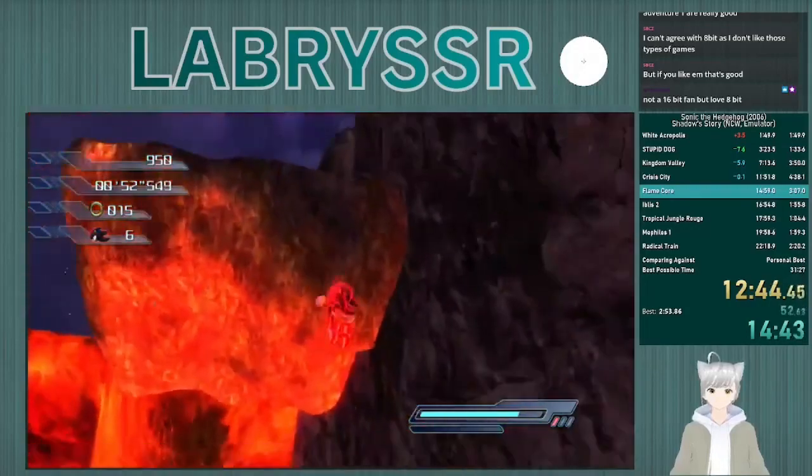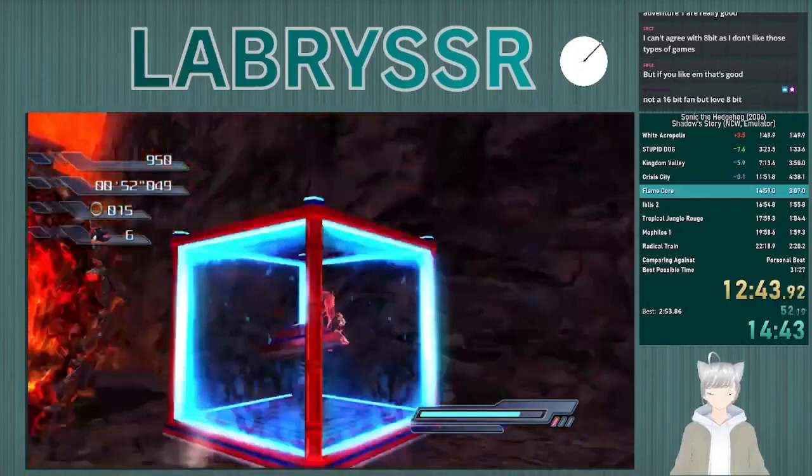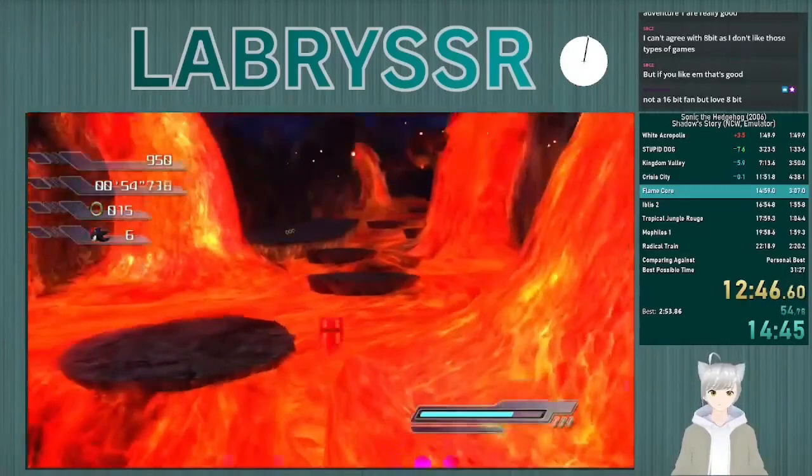So I use the homing attack to get onto the platform, I phase the spring, and then snap immediately phases me through the box, hits the spring, and opens the cage. Now this section I am not particularly good at. If you want a good Flame Core river, I suggest looking at Nick's IL on speedrun.com.